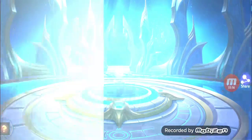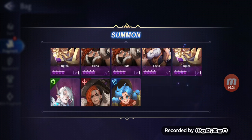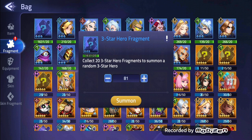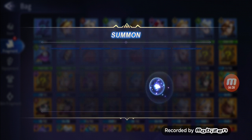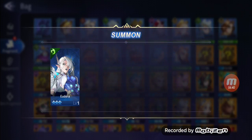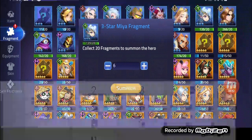We have one X.Borg and I'm happy to have one in reserve so we can make him 10 stars. Let's do the four-star heroes first. We get three Hilda, Tigrel, Layla, another Tigrel, Odette, and Jawhead. And 81 three-star heroes — let's summon them all. We get three-star Layla x11, Alucard x9, Odette x7, Bruno x7, Bane x12, Rafaela x13.